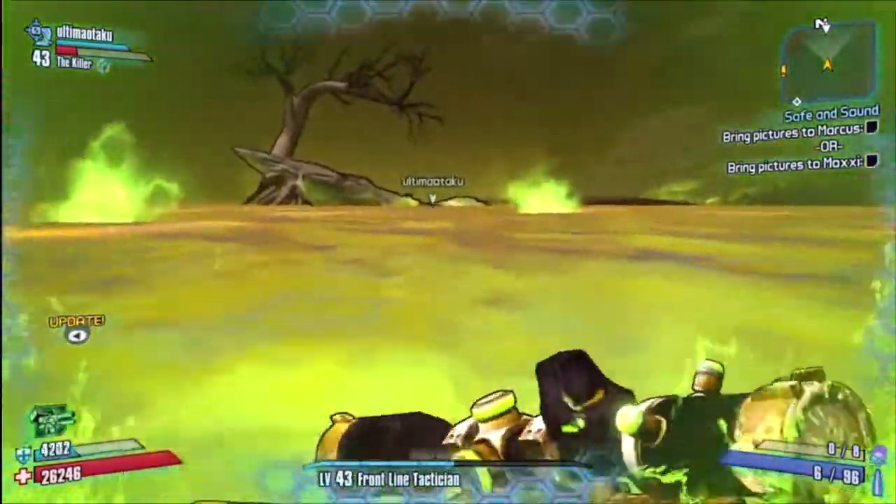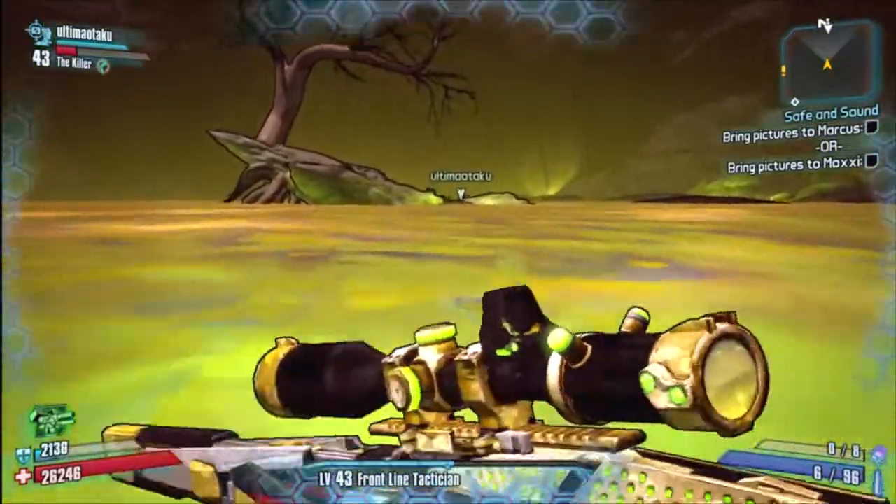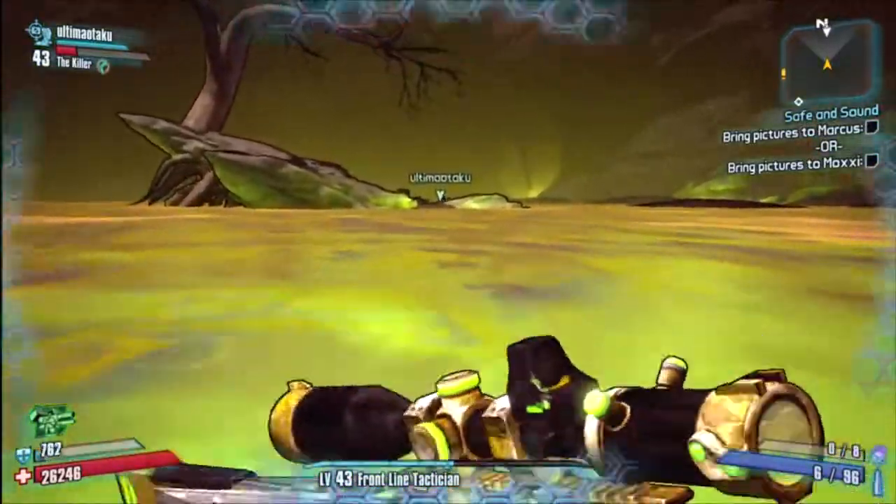If you're dying, you obviously don't have a big enough shield yet. If you're lucky, you might come across one of the shields that has caustic resistance on it — that'll help heaps.